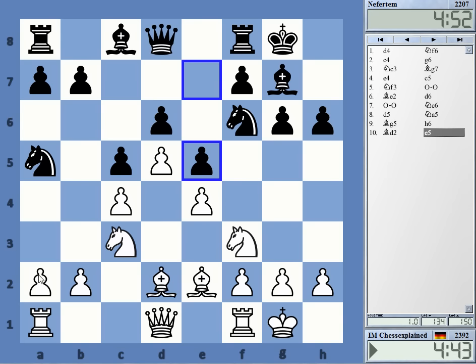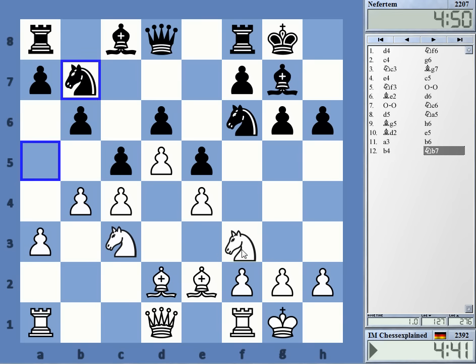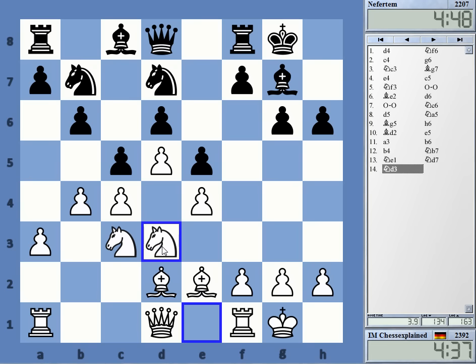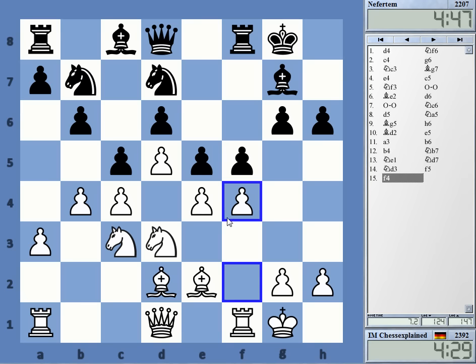But that line isn't that bad. So g3, I guess, so that I have f4 on f5. Let's see — is this really possible or is there some tactic on the diagonal? No, I don't think so, so let's go f4 — typical way of playing this.